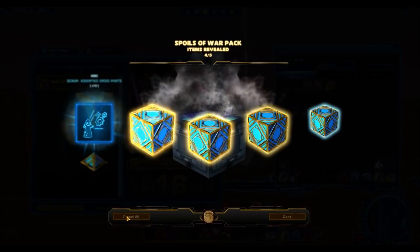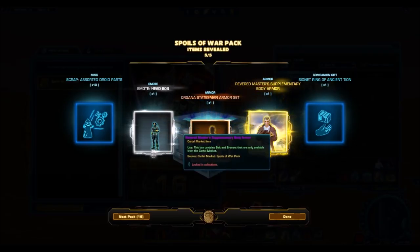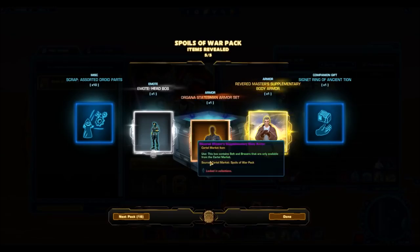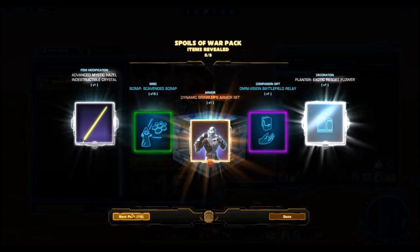More crap. That's the problem — they put so much crap in here. Here's an awesome drop though: we got the Revered Master Supplementary Body Armor, so we're just missing that upper. I think I'm getting lucky with these. With so many gold items in a cartel pack, I'm getting lucky that I'm getting the good gold item, which is the Revered Master's Armor set.